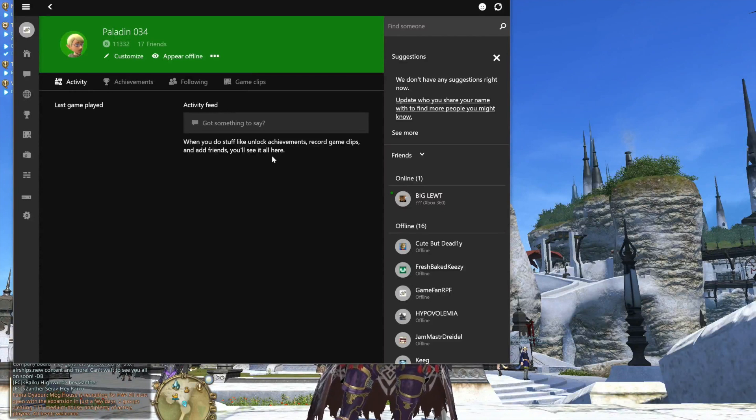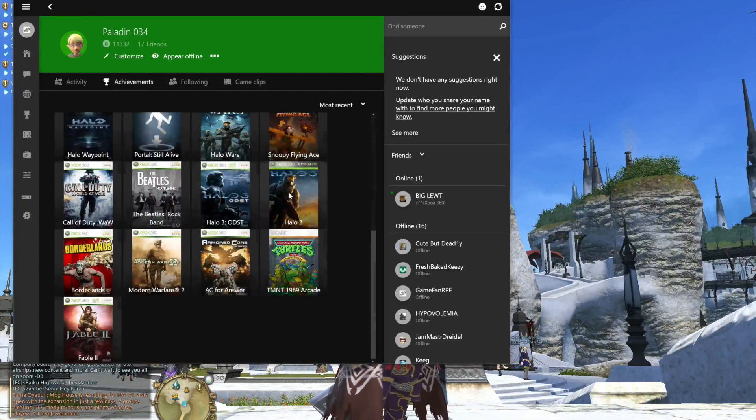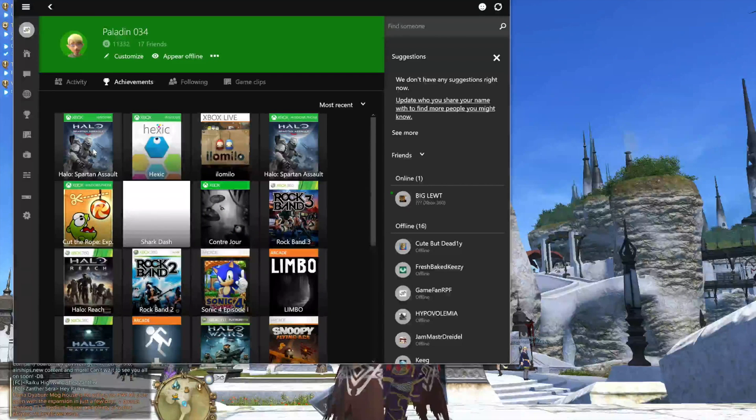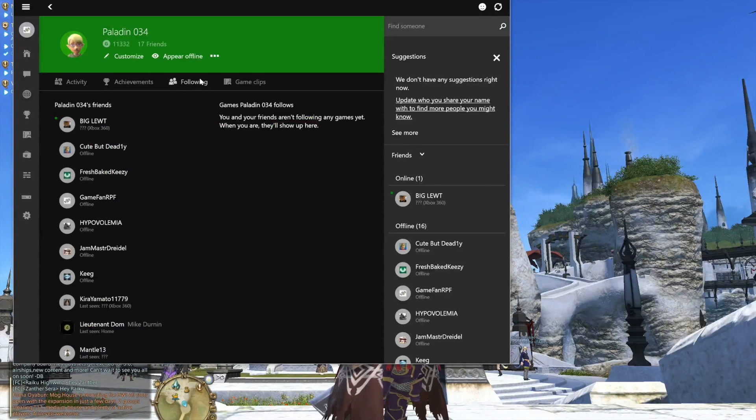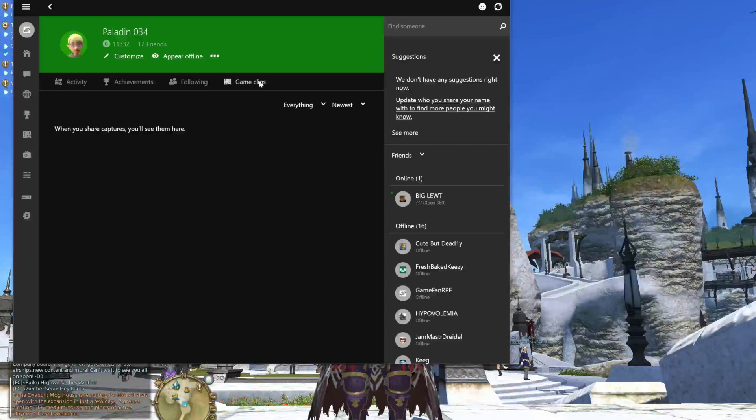The activity feed is basically kind of like a Facebook thing — you can talk about everything. Your achievements, your most recent achievements — even if it's something you got years and years ago, it still shows it. Then you have Following — my friends that I haven't looked at in a while. I'm not sure who pretty much anybody is. Game clips: when I share captures, like screenshots or anything, it's going to go here.